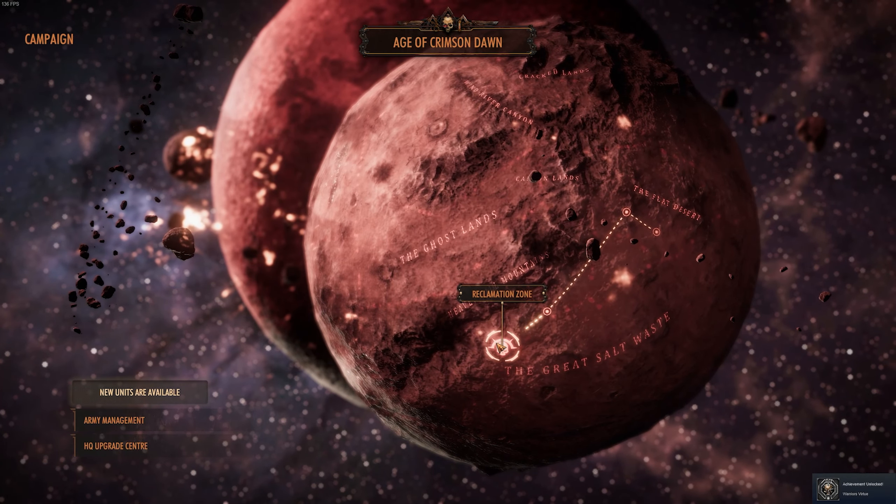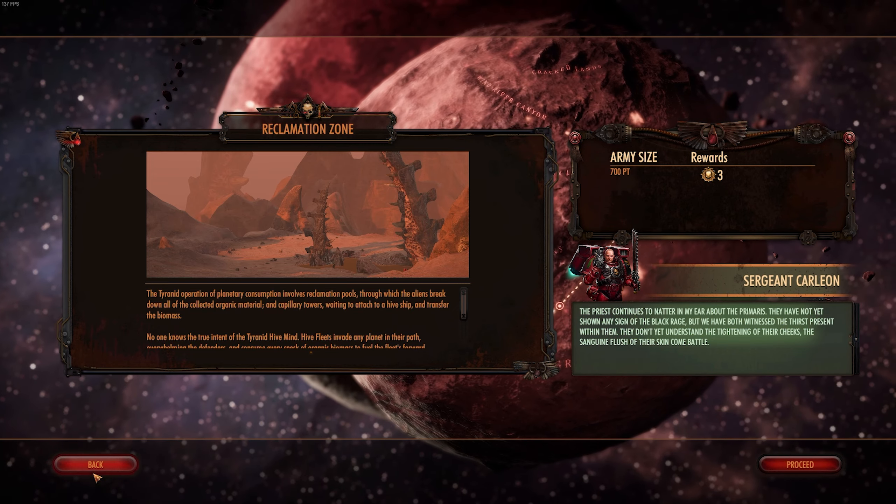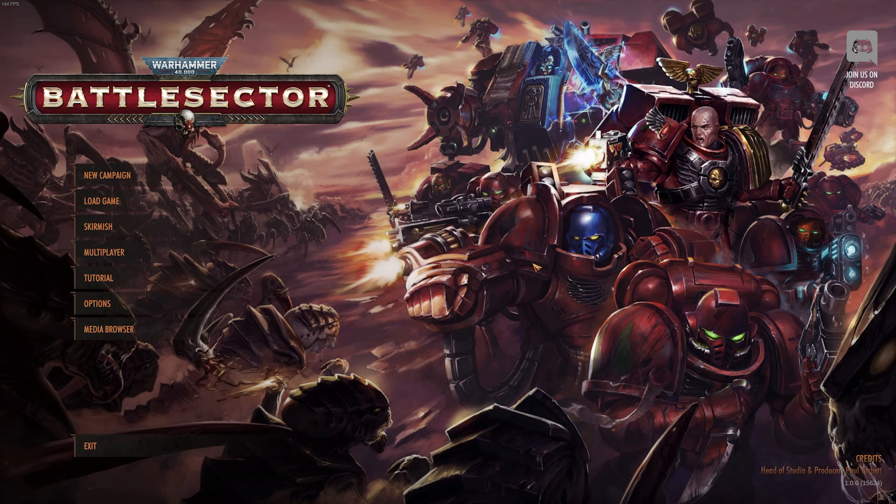The Hail of Fire will be good, especially when we put it on our units. The Priest continues to natter in my ear about the Primaris. Yeah, it says 700 points for the next mission. Okay guys, that is where we're going to wrap up the episode. Hopefully you enjoyed that mission — if you did, make sure to drop a like and a comment down below, and I'll see you guys in the next one.